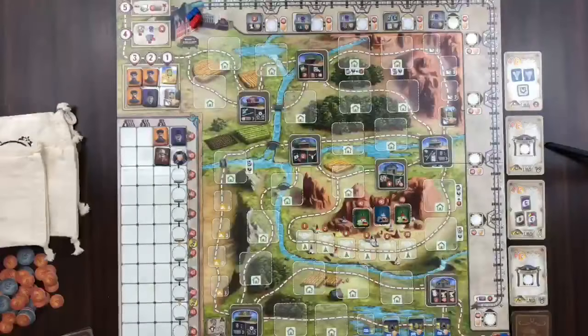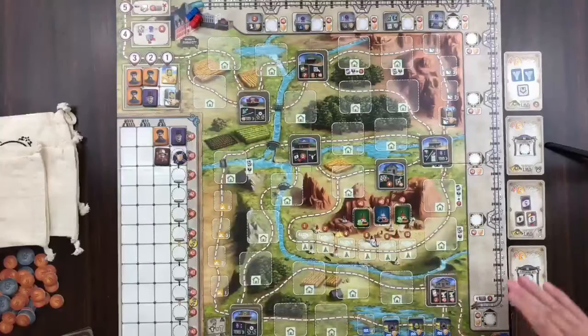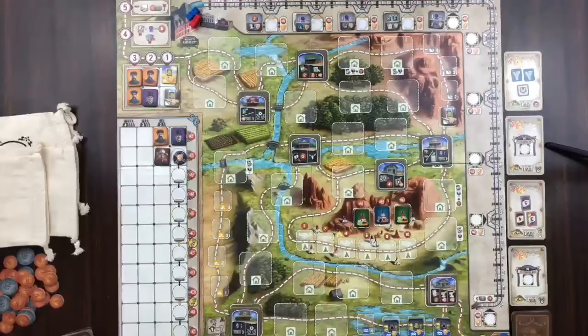In Great Western Trail, you have this massive board, and there's so much information everywhere around the board, and it all matters. All the rules today are going to be two-player rules, which are slightly different than the three- and four-player rules, but it'll give the basic concepts. This is a point salad - I hate to call it a salad because it's more like a point feast. There are so many ways to get points, whether from the cattle you have, the buildings you build, or the stations you go to.